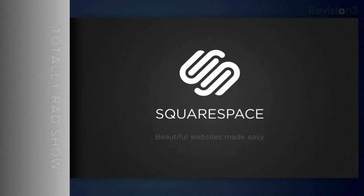This episode of the Totally Rad Show is brought to you by Squarespace. Coming up, another downloadable game to take a look at. We check out Rock of Ages.